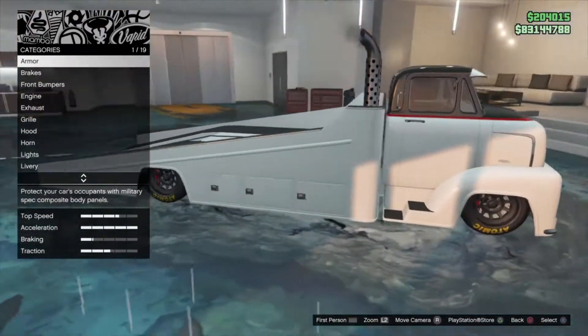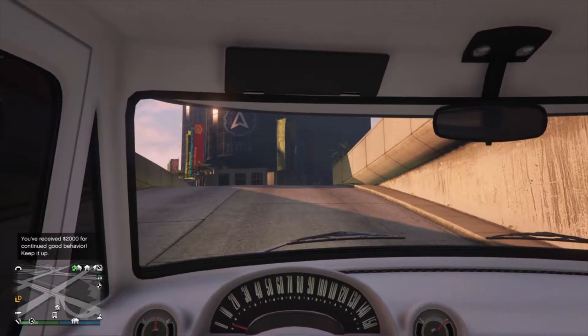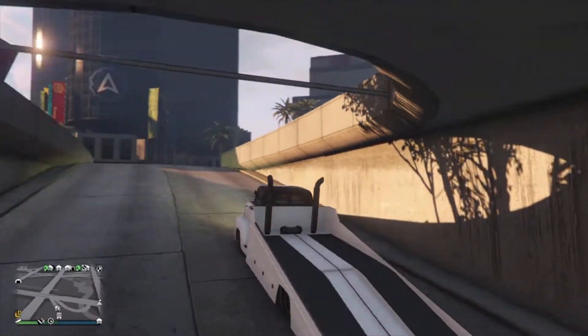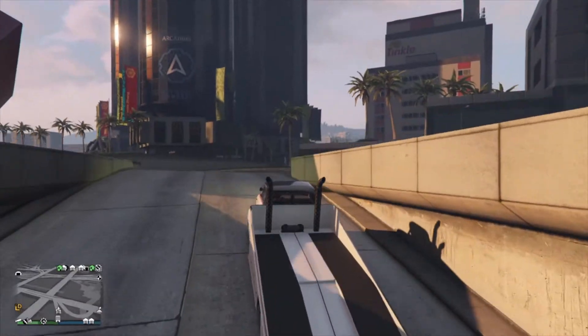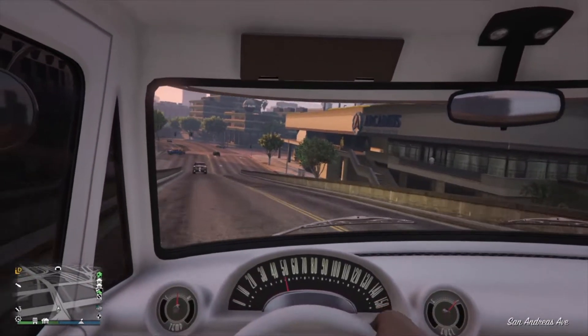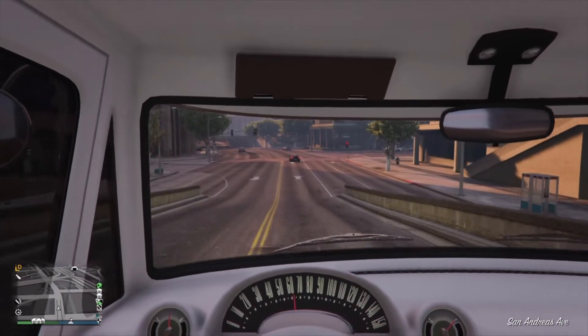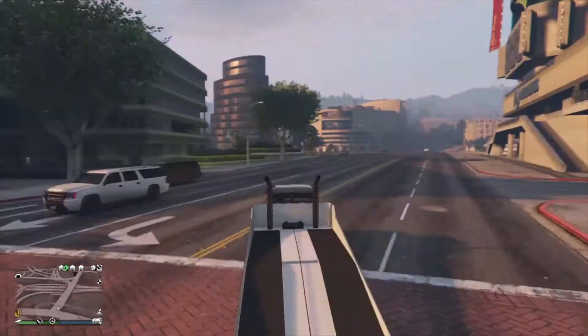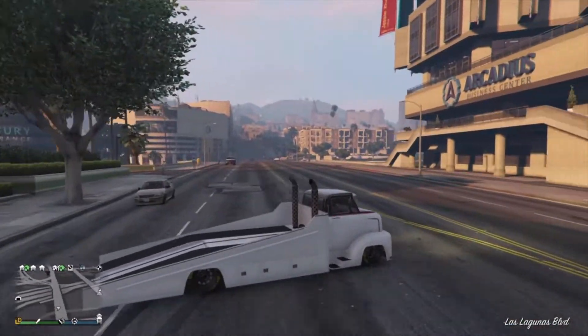Let's drive it now and test it out a little bit. Arriving out of the garage — kind of interesting looking. Oh, that wheel spin though! We're not really racing this thing around. Check out first person — definitely kind of weird.